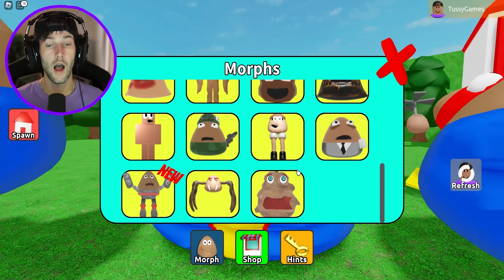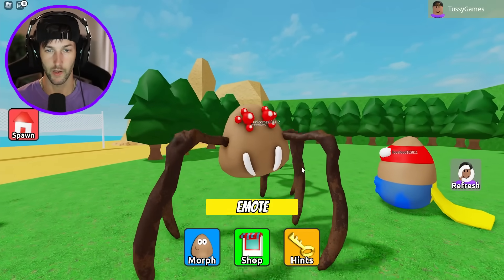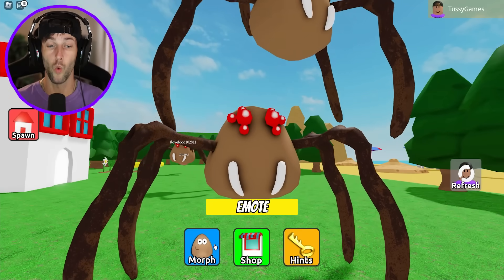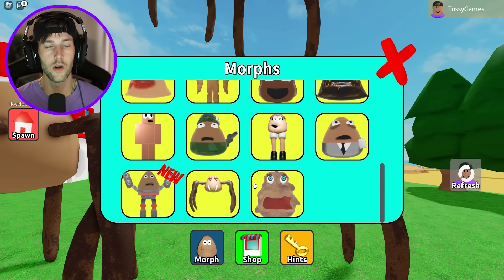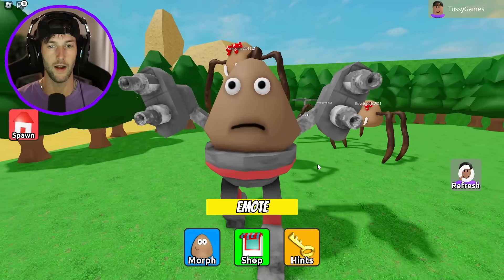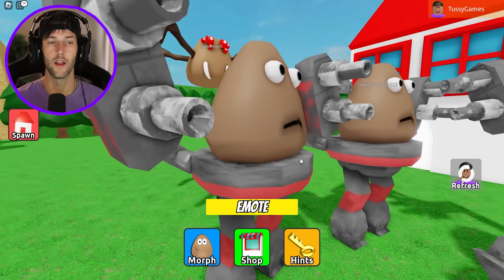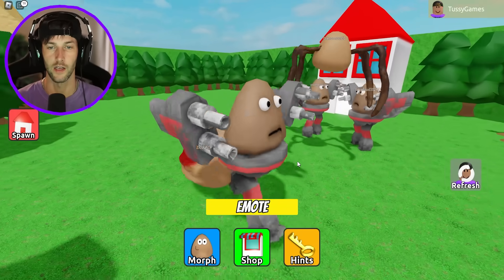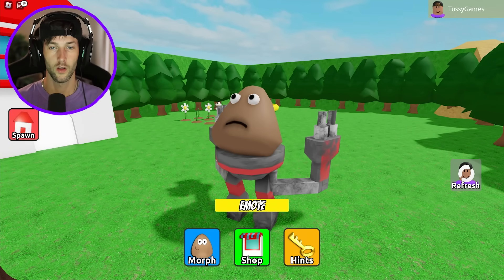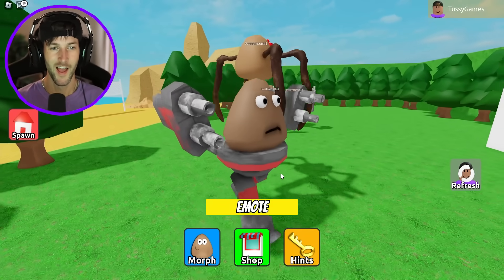Number two, I'm gonna go with the spider. This thing is awesome - it just looks like a giant spider with a poo body. I like it. Number one - I haven't even morphed into it yet but I already know this is going to be my number one favorite. Poo mech! I knew it would get the number one spot. I've done top threes and top fives of morphs for almost two years now - I just know when one of the morphs is going to be number one, and it is definitely the poo mech suit. And he still just yips. I wish his little cannons could shoot - that'd be pretty cool. This game is awesome.